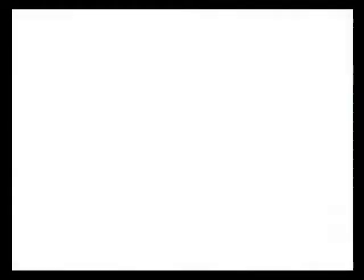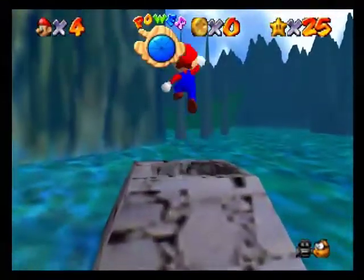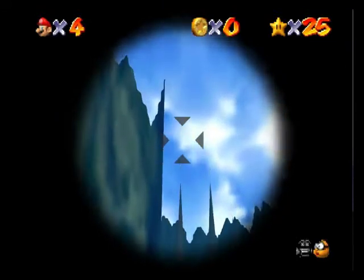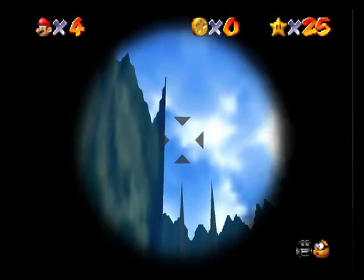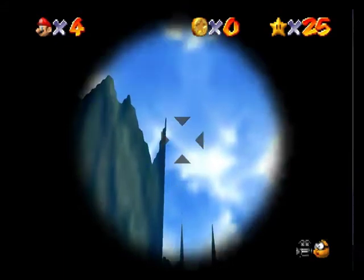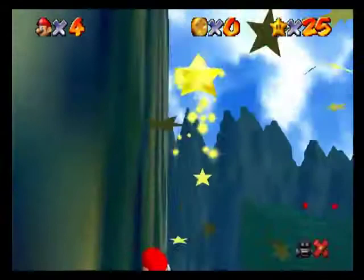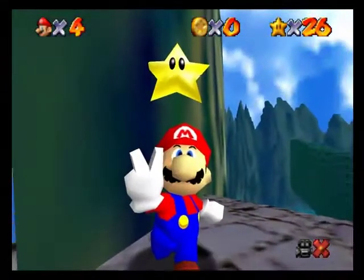Now we are going to do our fifth. I kind of accidentally precursored this one — you are going to need the cannon, but instead of blasting to the stone pillar on the right, you will blast to the one on the furthest left in this set of stone pillars. It took me forever to find out where this was when I was a kid. You aim a little lot above and you fire. Mario grabs on. You jump over here, hit the box, and grab the star. Simple.